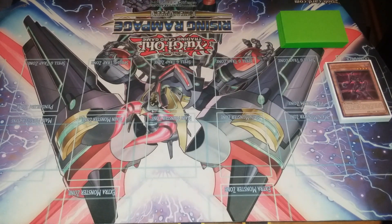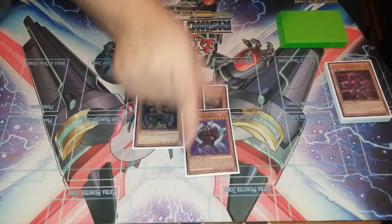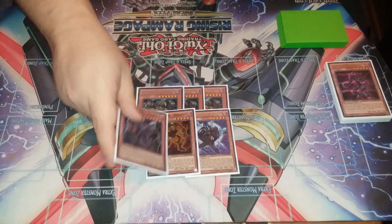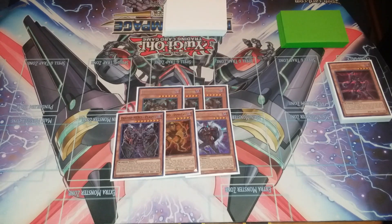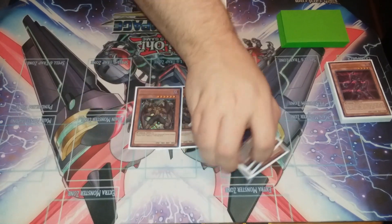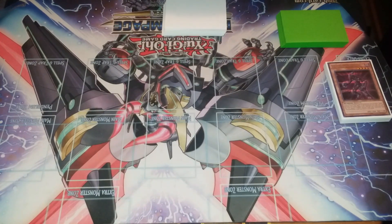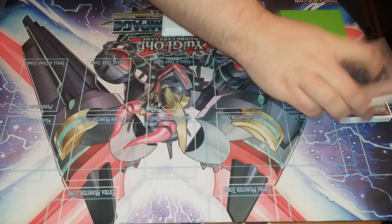For the Destiny Hero portion: three Malicious because Malicious is at three, one Celestia, one Dasher, and one Plasma — the standard Destiny Hero ratios. Celestia is important for the Fusion Destiny effect, fusing into Dystopia to deal a burn for 1600. In a game three scenario that burn can get you a lead, or any time in the game it makes it a lot easier to OTK. Malicious is easy material for link summons and fusion summons.